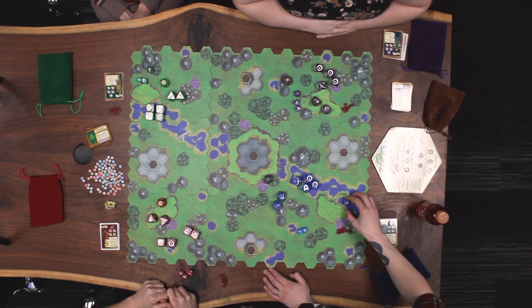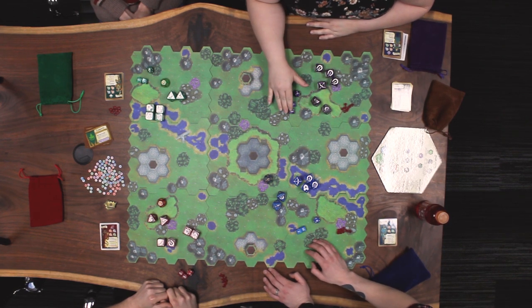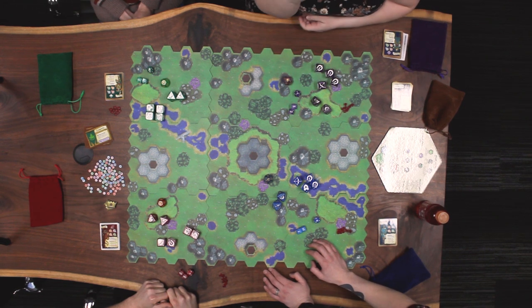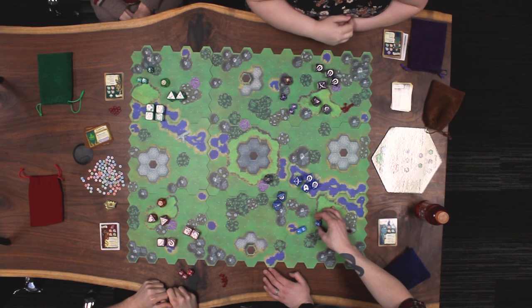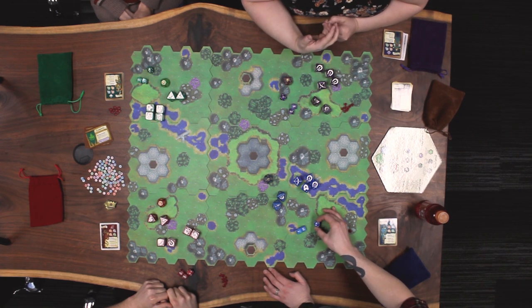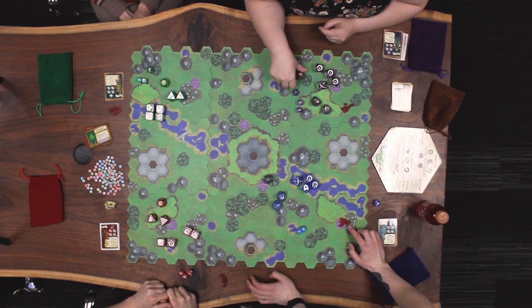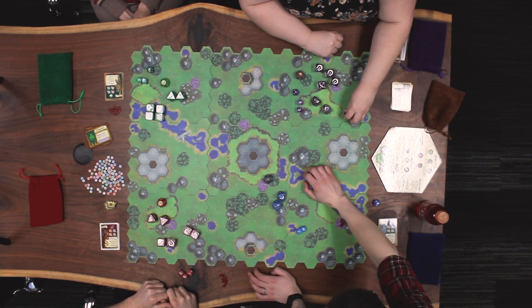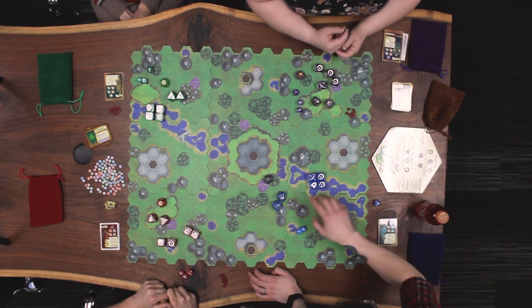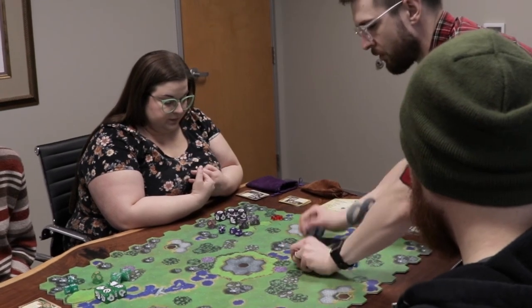Also included are three regular numerical polyhedrals: two d6s, which you roll when attacking, defending, and using skills, and then there's also a single d20, which is for use in magic attacks — we'll talk about that a little bit later. There are also health chips for keeping track of the health of your troops. Each die has icons that represent which units are in your army.